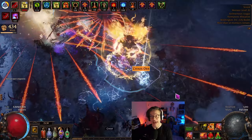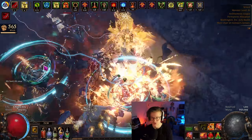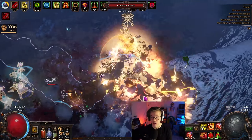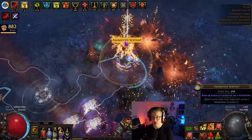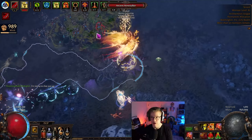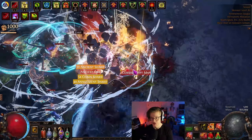You'll see I'm getting headhunter-style buffs from the one-exalt Inspired Learning jewel — it's a cheap little baby headhunter. Absolutely recommend it for an entry-level feel into headhunter gameplay. You'll also notice I'm getting a lot of power from shrine nodes — since we get shrines on every single map right now, and we can force it with Domination on the map device for just three chaos per map. Between Inspired Learning and shrine nodes, you can get that feeling of being very powerful without investing 100 exalts into a real headhunter.